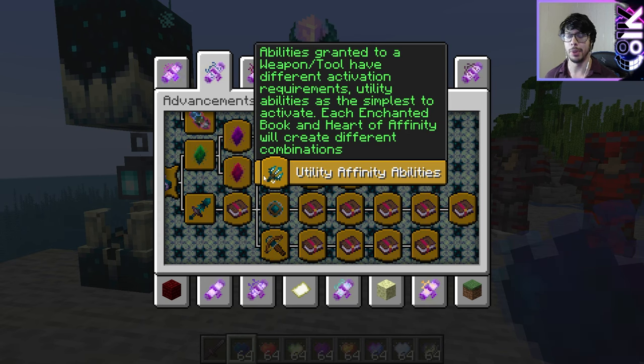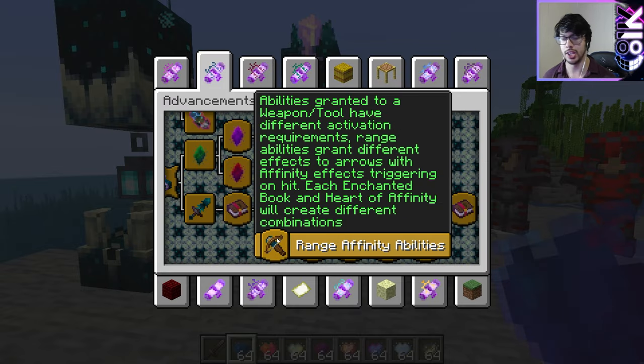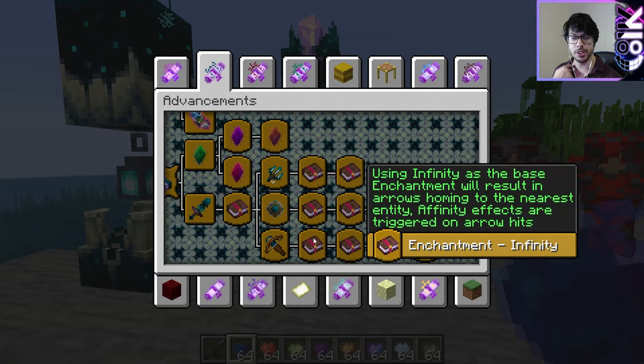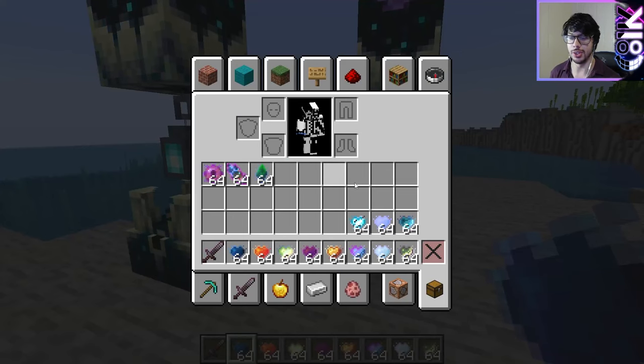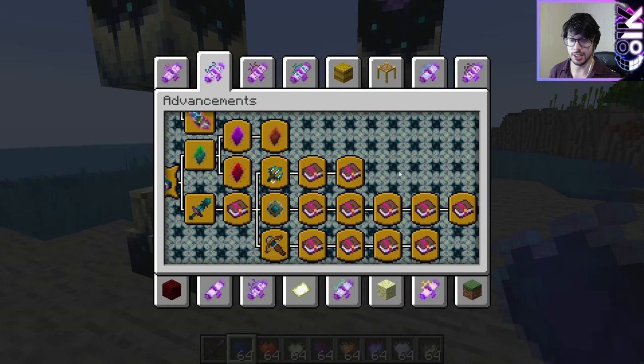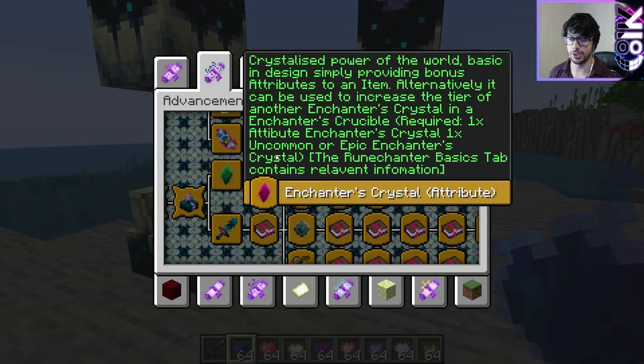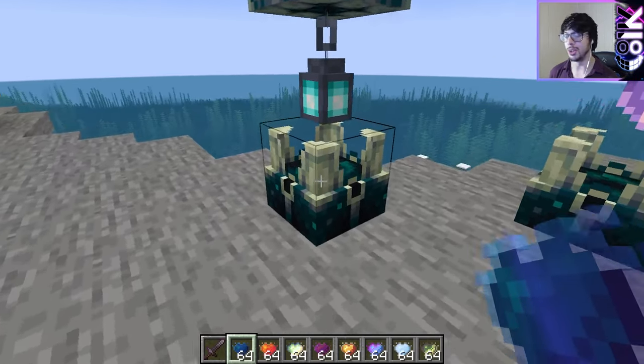We have utility, melee, and range affinity bonuses. For utility, you want to use swift sneak or soul speed. For melee — sharpness and all the melee enchantments — basically the same with range. That's pretty comprehensible. The way it works is you can customize by combining one of the 12 hearts with one of the 11 books — so 132 different combinations for you to go nuts with. And then, like spell books, you can also add crystals but not charms — way more complexity and customization.